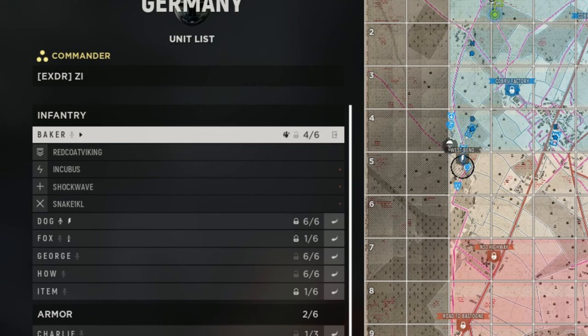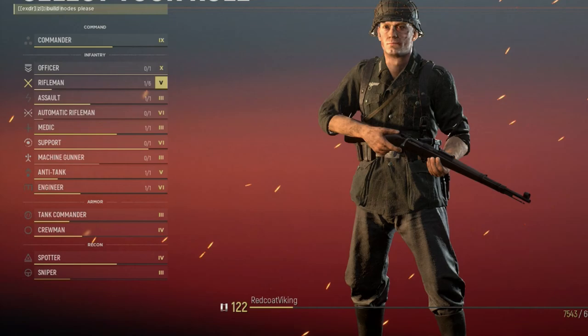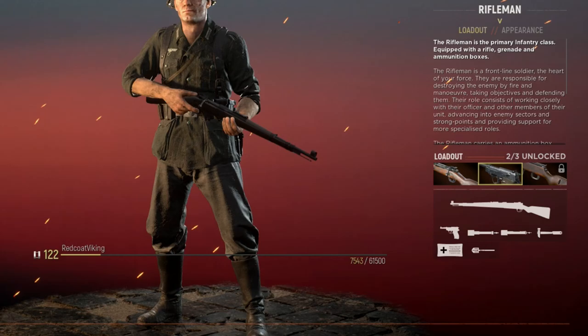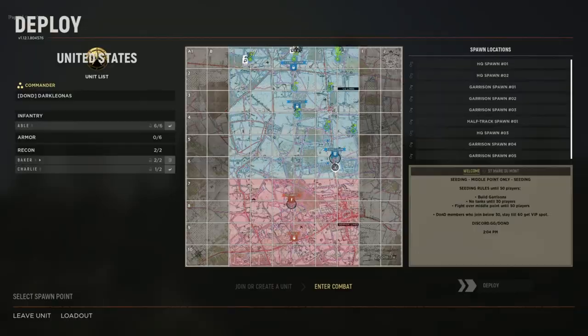Once you join a squad you'll be taken to the role selection screen. Some roles require more teamwork than others but there's no right or wrong answer, so choose whichever role feels right to you. Just remember which role you picked and keep an ear open for your squad leader asking for you for special tasks such as placing supplies or building resource nodes. Hell Let Loose has a very friendly community that's always willing to help new players. The worst thing you can do is pick a vital role and then go into radio silence.